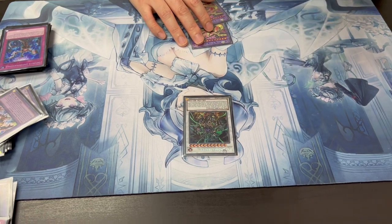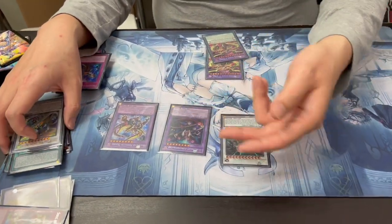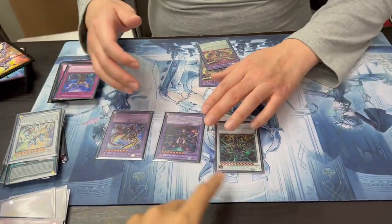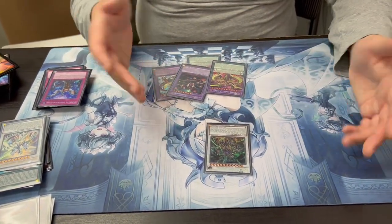And then the last extra deck spice - True King of All Calamities. This is the only deck that can play the actual good second punisher because your life points are so low. Sometimes I just top-deck an Ash or something with a Rextrum on board and they have a level eight. Also Lady is level eight, so Ash plus any level eight - you can just rank up into Calamities. So many boss plays.